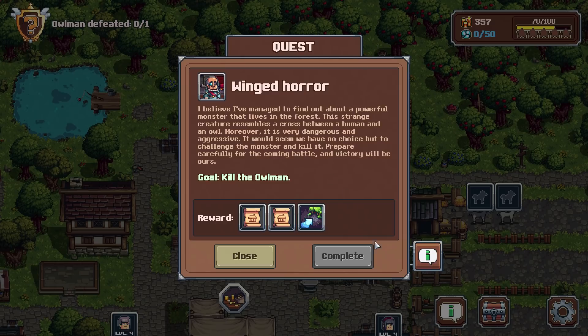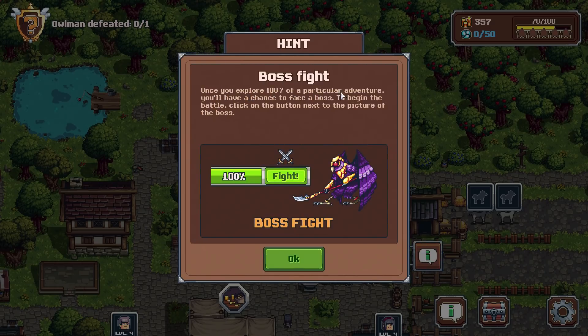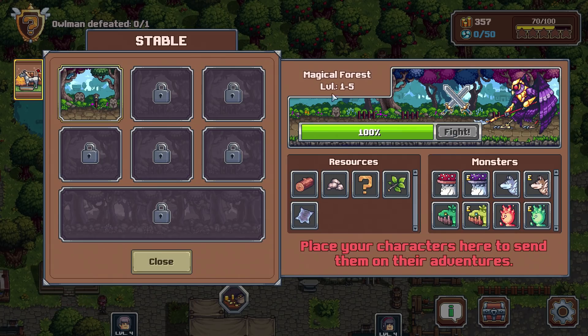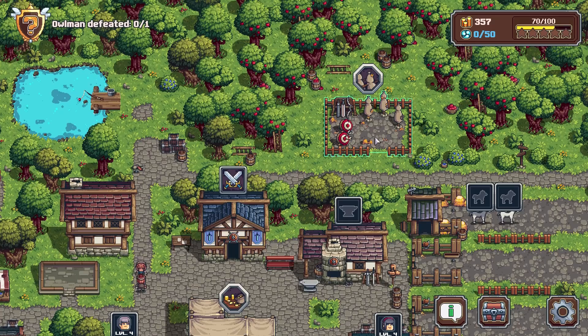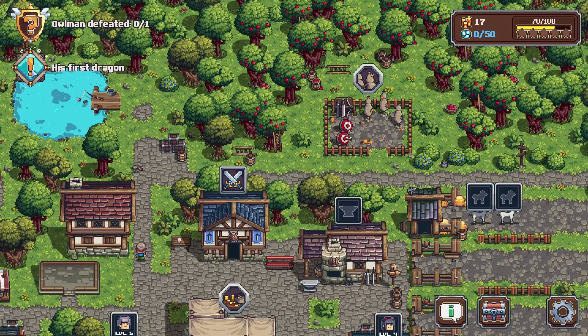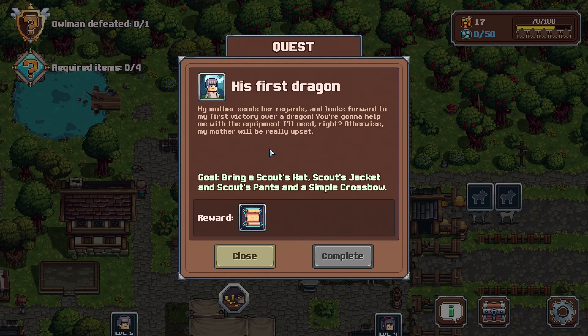Let me double-check — once you explore 100% of a particular adventure, you'll have a chance to face the boss. To begin the battle, click on the button. People were saying that maybe I've got to be the max level or higher than the level of the area. Either way — level up for you! Let's go and get his first dragon.